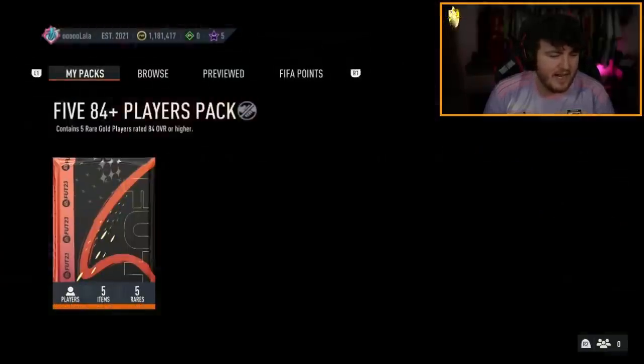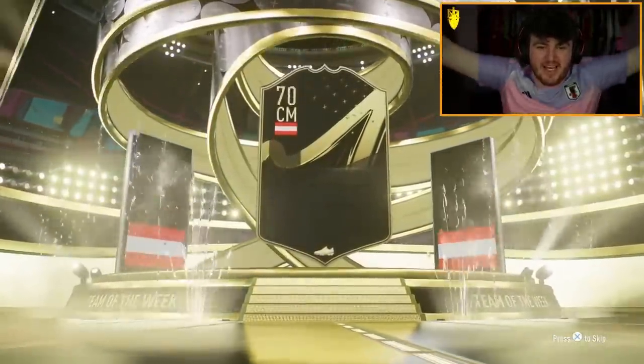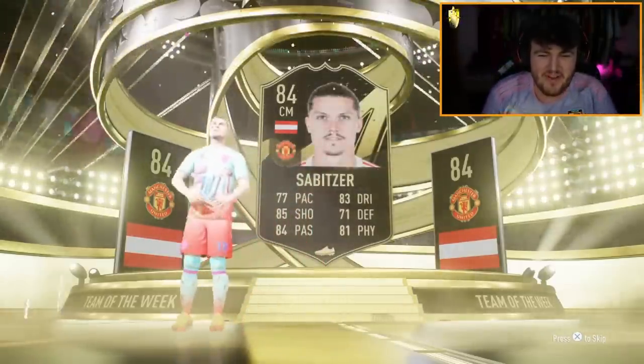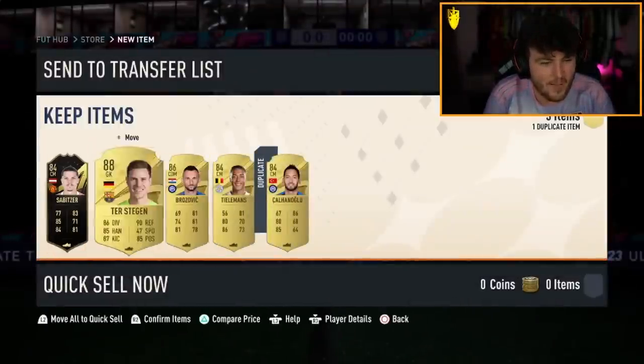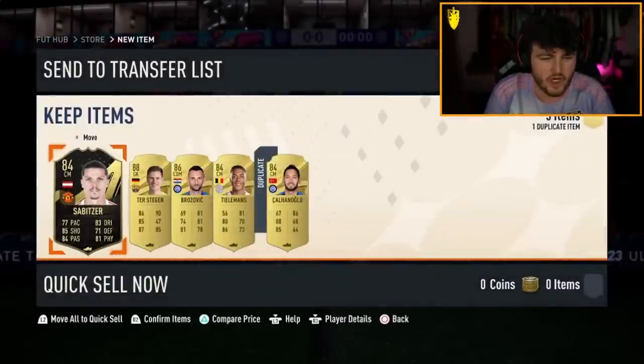84 times five — it's an in-form. Go on, Ronaldo. Son. Sabitzer! Let's go — Sabitzer! What a W that is, the boy. He scored such a sick free kick. Not a bad pack — in-form Sabitzer. I hope I get him red this weekend. He scored such an incredible free kick for Austria, had a great game. You'll love to see it.